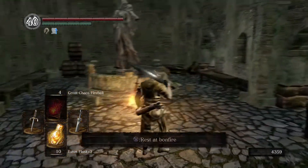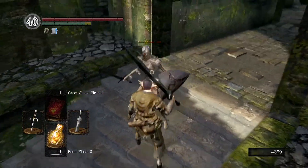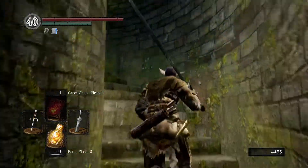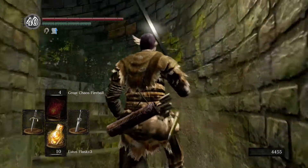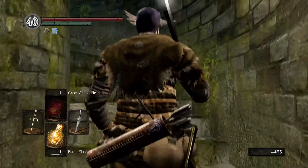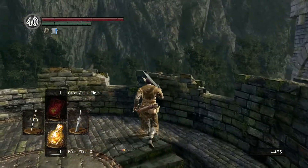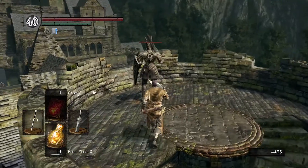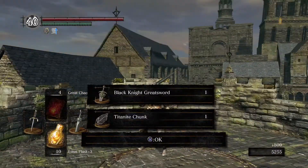We're at the sunlight altar bonfire, which is warpable so no matter where your homeward bone took you, you can get here. Going for three for three on black knight weapons - I doubt it but holding out hope. This guy you can actually get a backstab on, which is why we're slow walking - he can hear you coming up the stairs at normal speed. He's a little finicky but doable; if not, he'll turn around fast so get ready to parry. And this guy has the ultra greatsword.